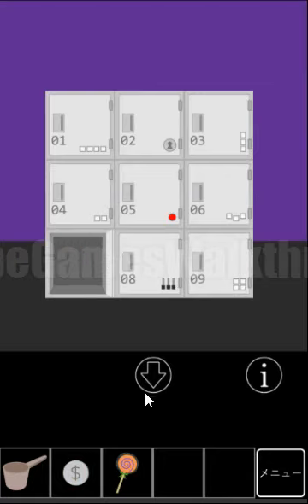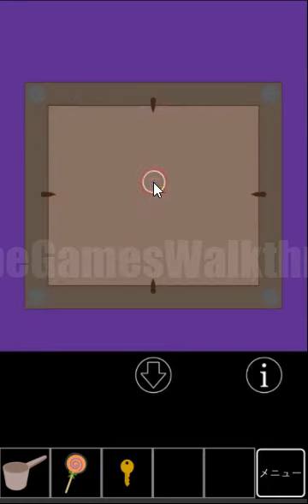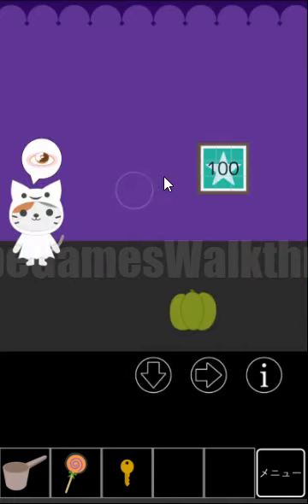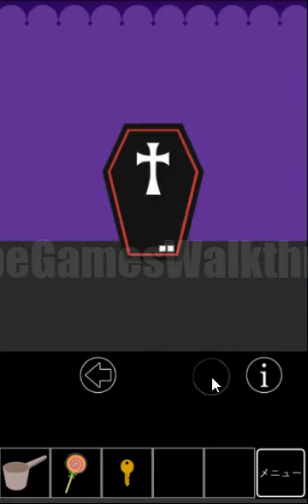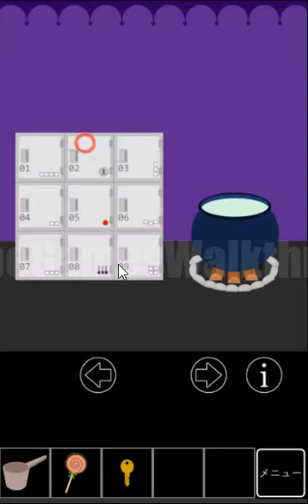We've got a lolly. Next we can use the coin a second time — to remove the screws and get the key. Also going inside. Let's go to the right — nothing we can do here. So we have a key, and with this key we can open this locker.